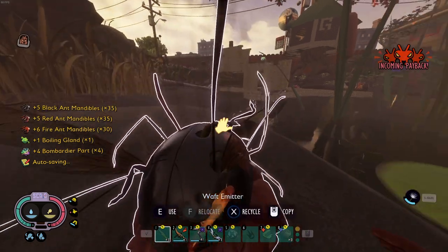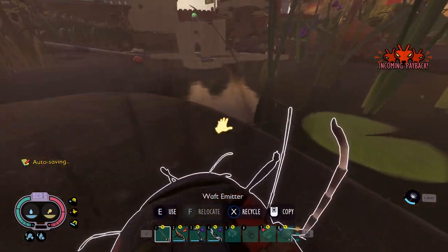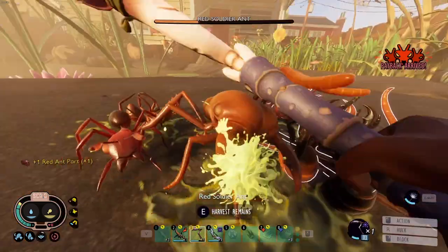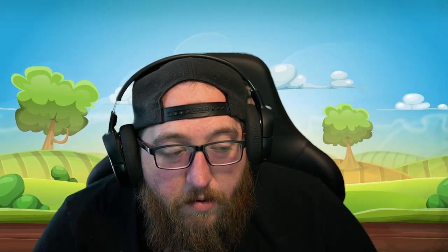If you're close to end game and need bug parts like black ox beetle horns or ladybird larva shells, you can use the waft emitter to summon bug waves and farm them for parts. Put bug parts into the waft emitter, press okay, and it sends a horde of bugs at you - potentially hundreds of black ox beetles if you max out the meter. Just make sure you're prepared because even 10 black ox beetles is pretty rough.